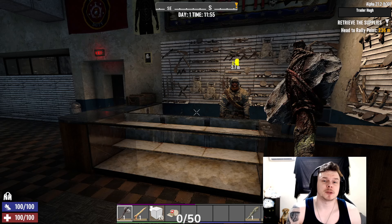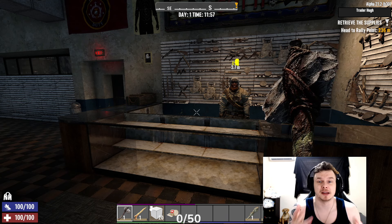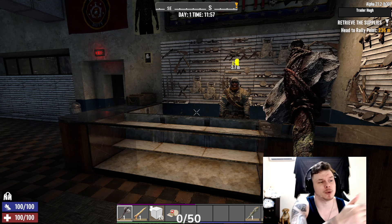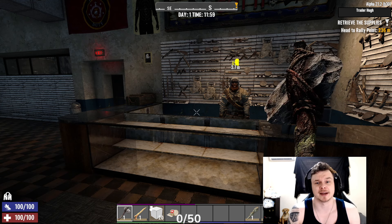Welcome back. Today we're doing part two of a dex build or agility build. We're going to be showcasing a couple of points: books, magazines, points of interest, food, water, health, stamina management, and quests.